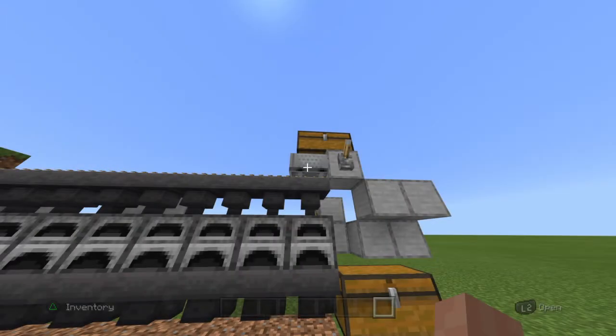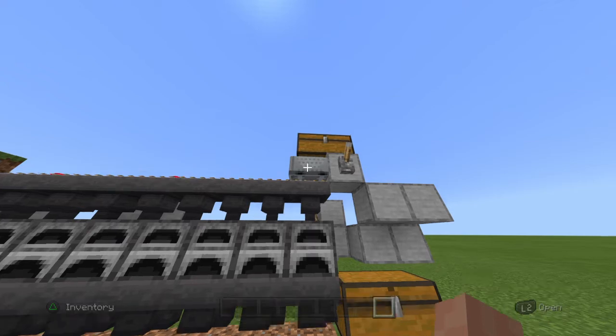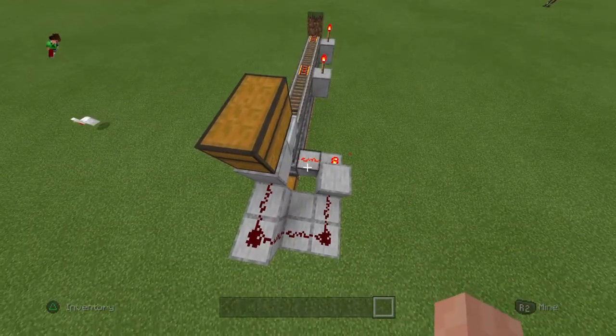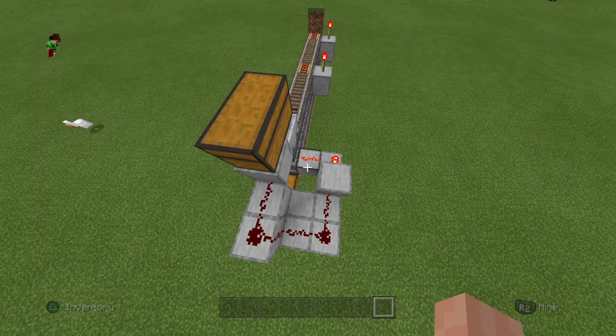We just have to wait for all of this to go into the hopper — it takes a second but it's worth it. Really the only things you have to do are put the ore in the top chest, put the coal in the ovens, and do not forget this little bit which I'll explain soon.